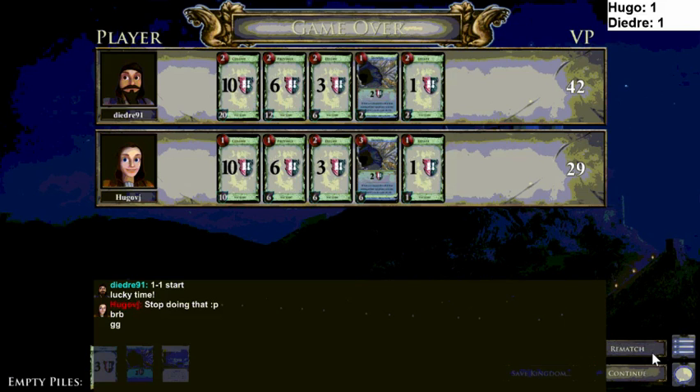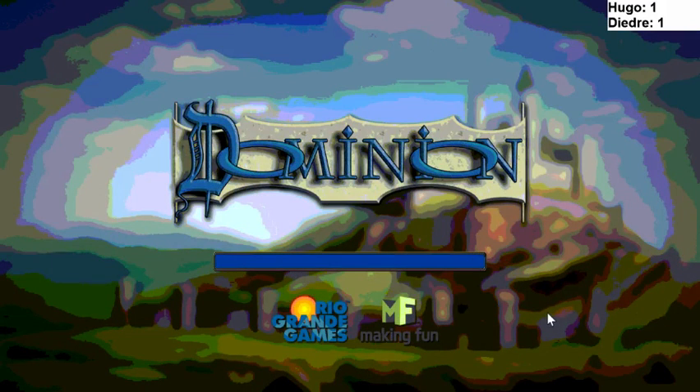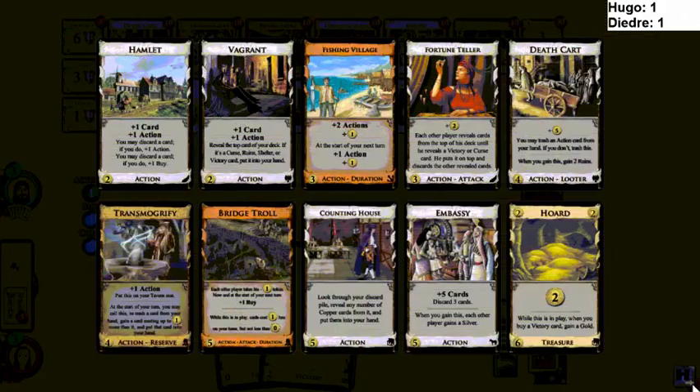I think I would have gone for some more Storytellers because you can just feed Storyteller three Golds and draw a ton of cards. Storyteller's got to be better than like Rebuild number four. What's going on here? There's not really draw except for Embassy, which kind of works — you can increase your hand size with duration Fishing Village and Embassy. Bridge Troll as a payload — I just don't really think that can cut it, and there's also no copper trashing.